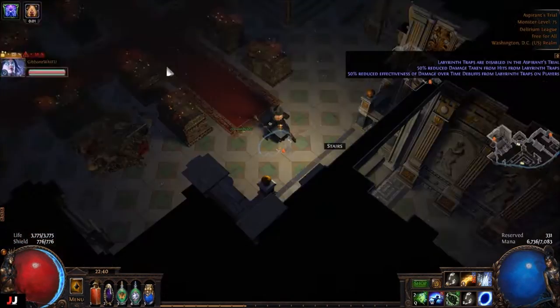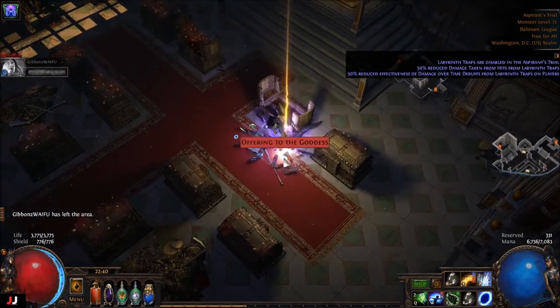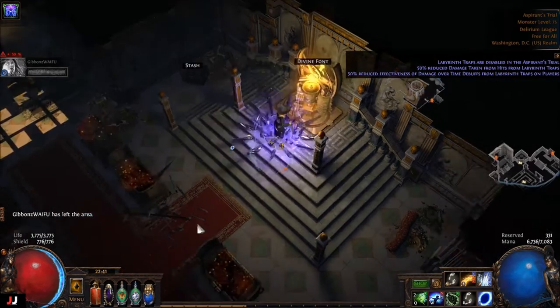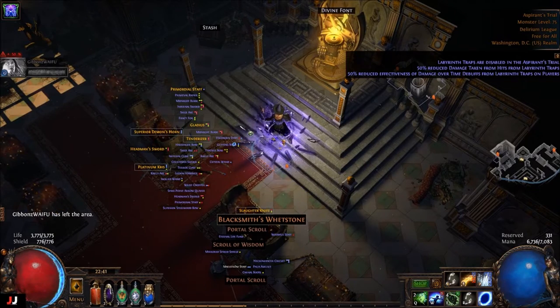Alrighty, next lab, next lab, here we go — two keys. Let's see what we got. Offering. Turds. And then soul round, increased damage. No good, that lab was a bummer. Boo earns.